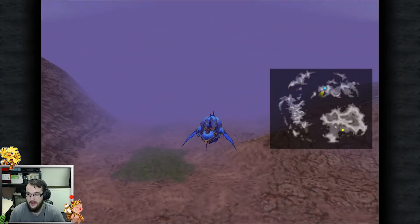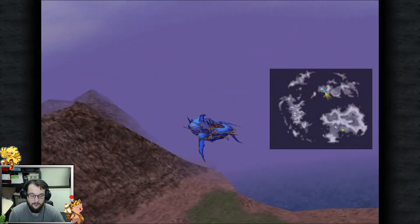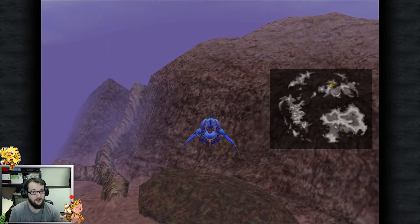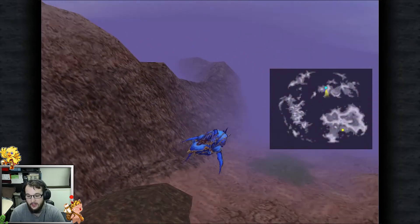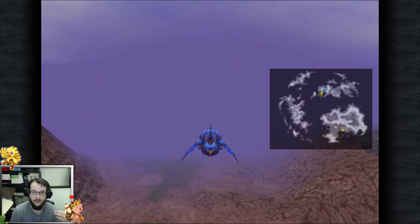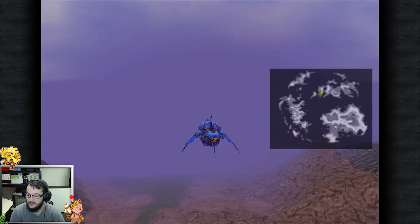Right here by the Iifa Tree you can get Nymphs, and they give you 30 AP if you give them three ore. You can find them in this little green patch and then there's a brown forest over here as well. They are random encounters, so make sure when you're in here you have the abilities you want leveled up. You do get XP too, so you're already leveling up — it's a win-win.